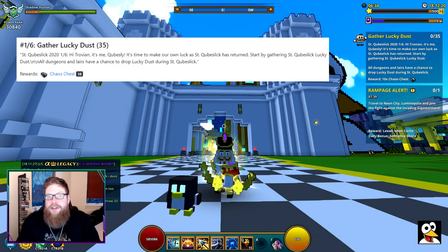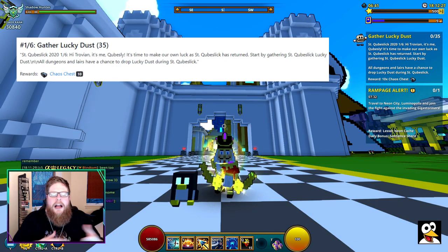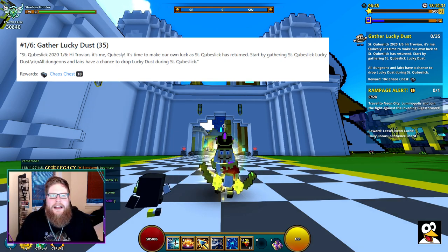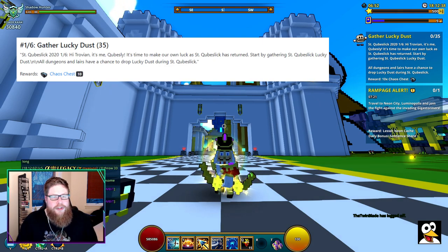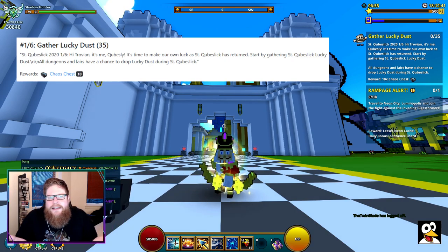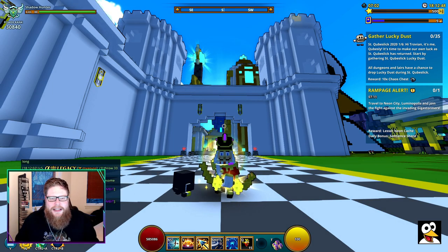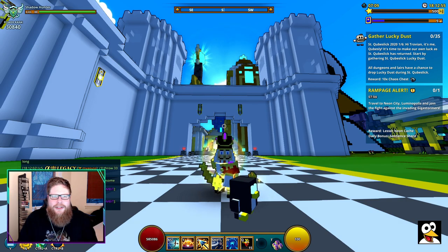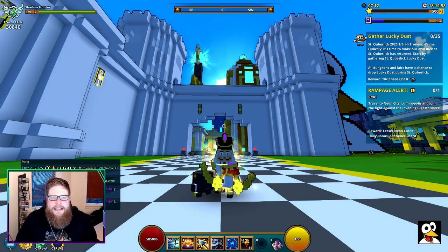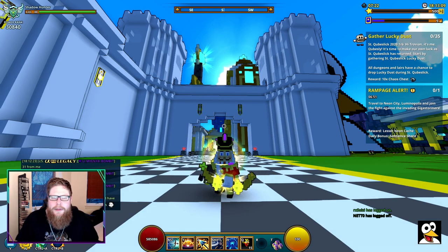Step number one is to gather lucky dust. Lucky dust comes from doing dungeons — any dungeon at all. When you defeat the dungeon and open or destroy the chest at the end, among all the other loot you will find lucky dust. I'm not sure if it's just one per dungeon, but I'd assume at least one drops every time. Sometimes higher dungeons may drop more. Either way, just do dungeons and you'll get it — pretty easy. That gives you 10 chaos chests.